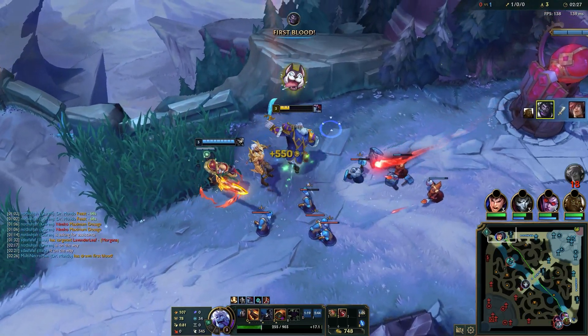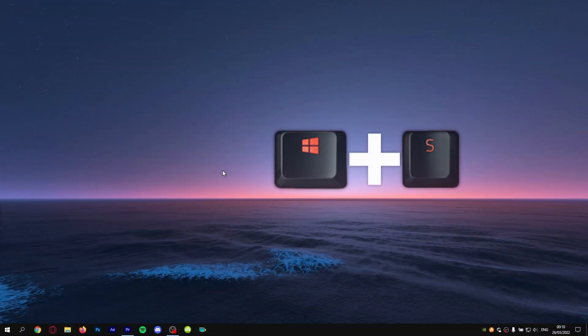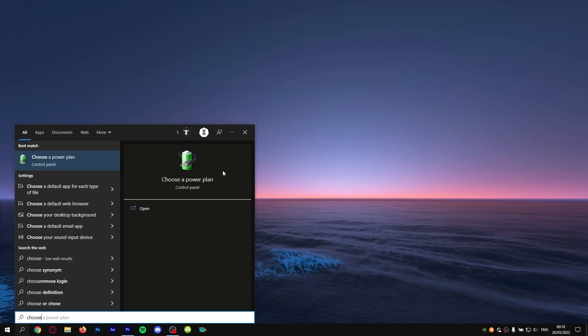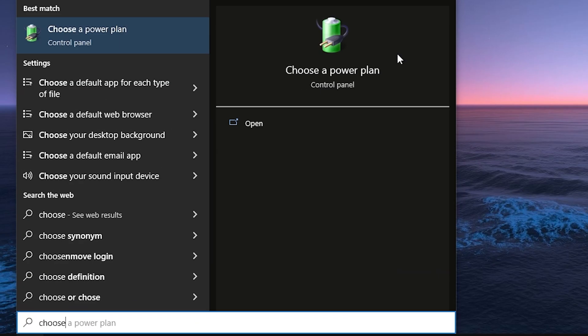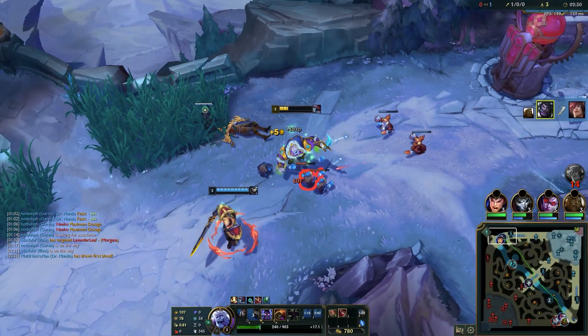The next thing is changing the power plan of your PC to increase max performance. Press Windows + S, type 'choose a power plan', and click the first option. Make sure you have Performance or Best Performance selected. No matter if you're on a PC or laptop, make sure this runs at max performance — it will make a huge difference on your machine overall.